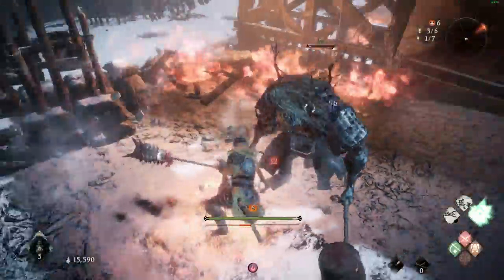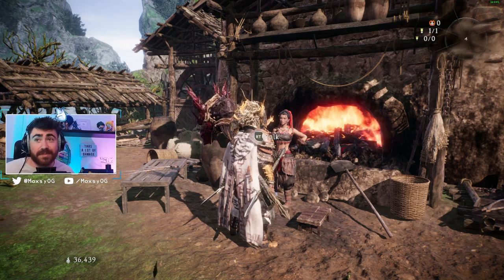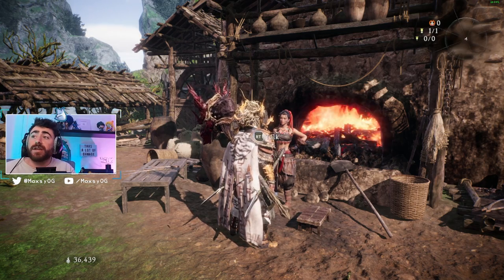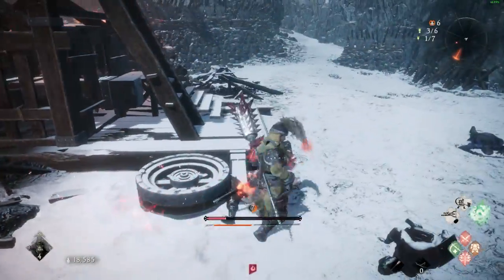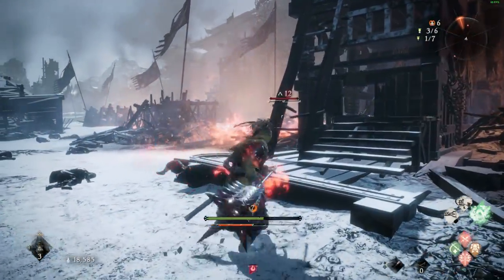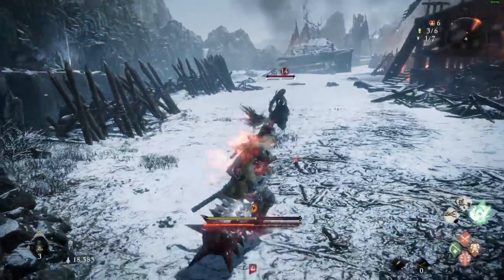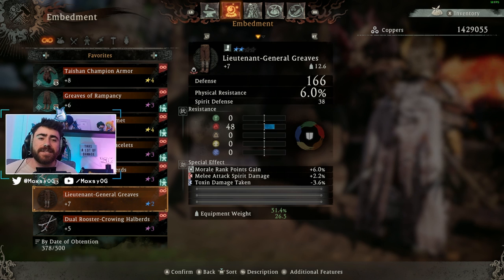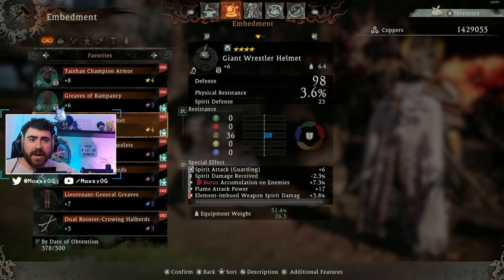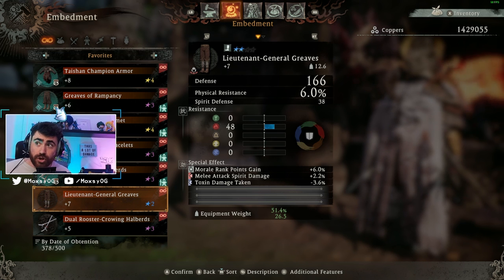The number one thing I wish I knew going in was understanding what gear is good and bad — that comes down to the embedment system, which is not explained and wasn't in the demo. You get a lot of gear thrown at you and it's hard to identify good drops. When you get a piece of gear it drops with a star rating, which dictates the number of passives it can roll. A four-star piece rolls more passives than a three-star, so you want to aim for three and four-star gear.